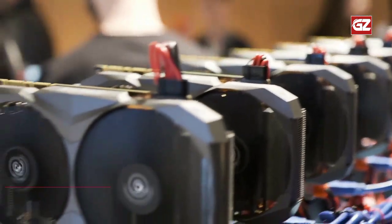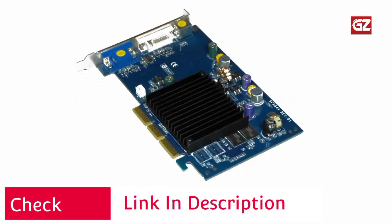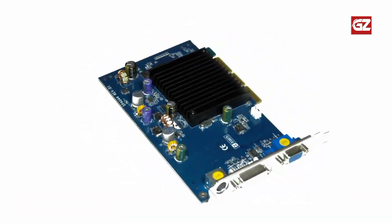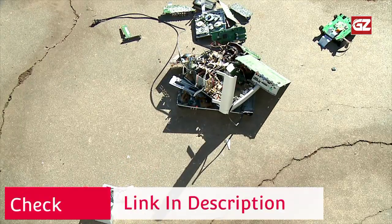Features: the XFX RX 580 series graphics card features the latest Polaris architecture. Equipped with XFX double dissipation cooling and multiple factory GPU overclocked settings, it delivers a virtually stutter-free, low-latency experience. That's all for our guide review on the top best GPUs for mining. Please check the description below for links to more detailed info on each of the products.